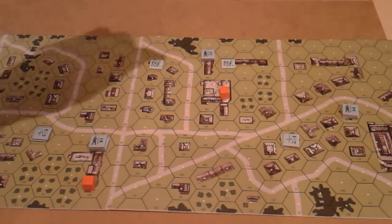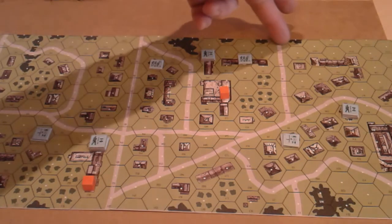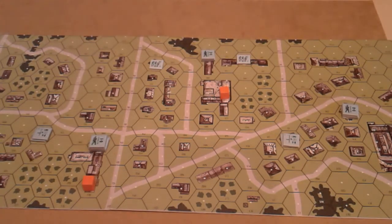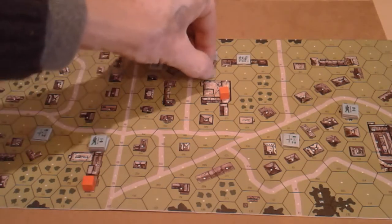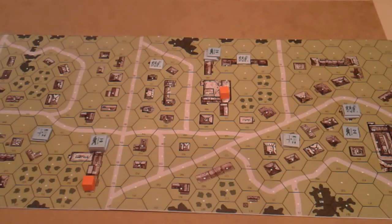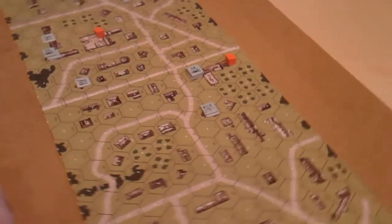Reconsidering placement: putting units forward because they're going there anyway, but keeping one leader back for rally capability. Broken units need to come out of the front line so they don't suffer desperation morale. Leaders are placed where they can best support forward defense while still being positioned to rally broken squads. Turning the board around now to look at the Russian point of view.